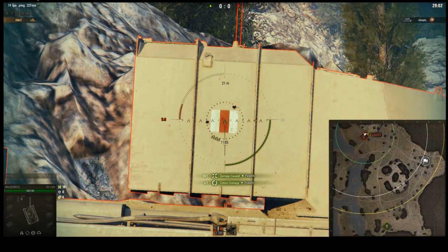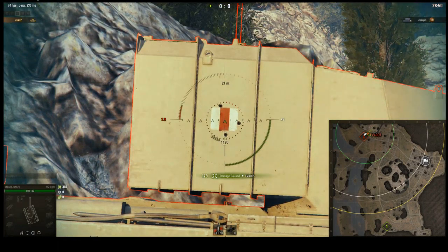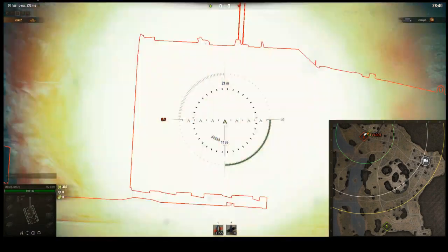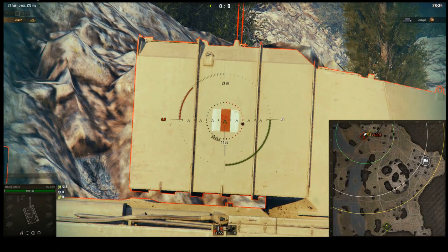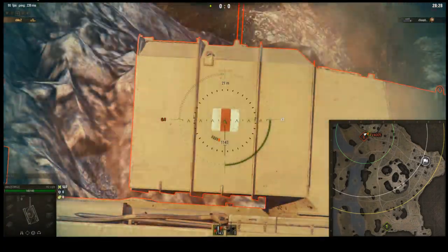So I'm going to talk about how to ammo-rack a tank. I went into a training room and did some testing. The vehicle I'm firing with is the M2 Light, an American light tank, and the vehicle I'm hitting is the FV-4005 Stage 2. The ammo-rack is really easy to hit on the FV-4005, and the M2 can penetrate it — it's an autoloader with a lot of rounds.